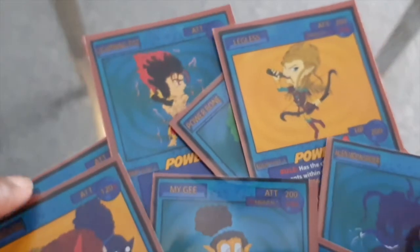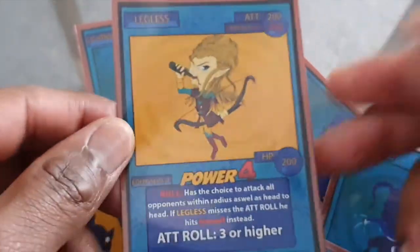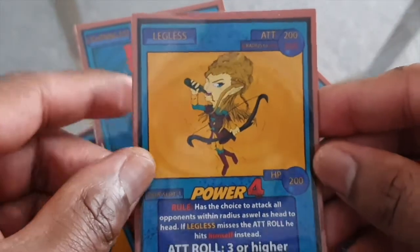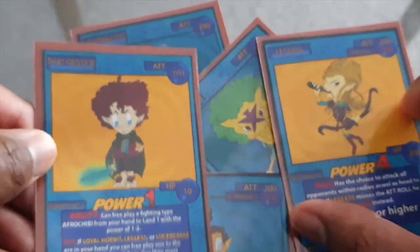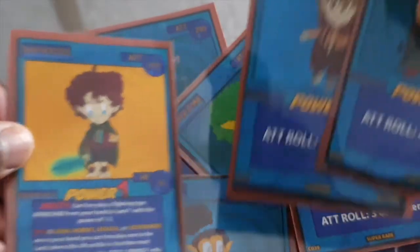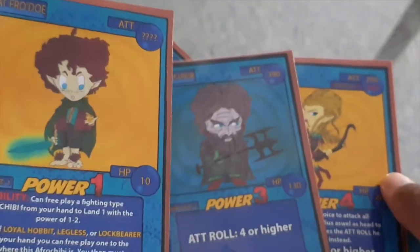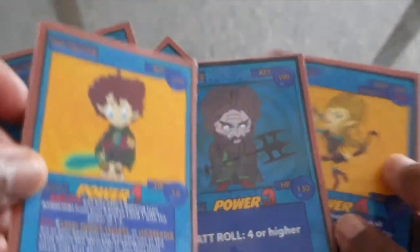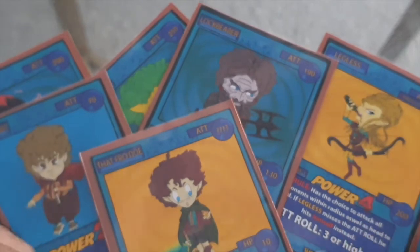So yeah, these are your Power Fours. One thing I forgot to mention about Legless in particular — the reason why it's a Super Rare is it's great for a combo. Basically, Legolas is part of a deck-building type of cards focused around Frodo, which I mentioned in the Power One video. Frodo can basically free play Legolas into the game, or a choice of Loyal Hobbit or Lock Bearer. You can also use an ability to bring in any other fighting type Afro Chibis. It's a very, very dangerous combo. The reason I didn't show you before is because now you've seen all the Afro Chibis that cater around that Frodo.